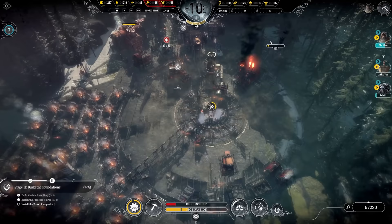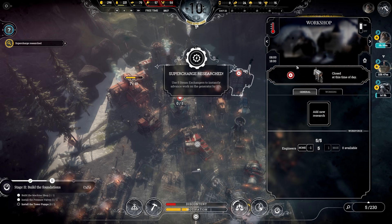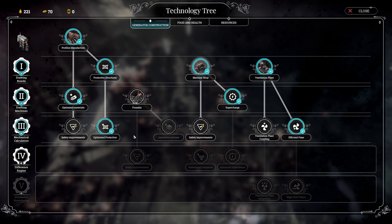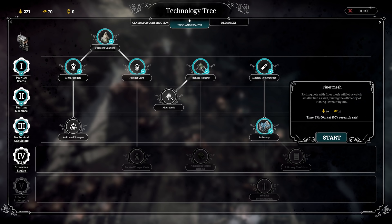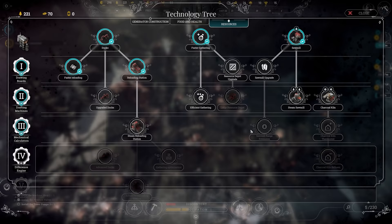Looking good. We're dismantling the old sawmill out this way and putting everyone back onto the new one. Supercharge has been researched — good job, engineers; they worked a little overtime. So we can supercharge to get extra efficiency out of the place now. Safety improvements for the Profiles Manufacturer because we're going to move over to that in a day or two. Actually, wait — not ready to do that yet. It's a finer mesh for food — 10% more food. I'm going to go upgrade the docks so we're pulling in more stuff.